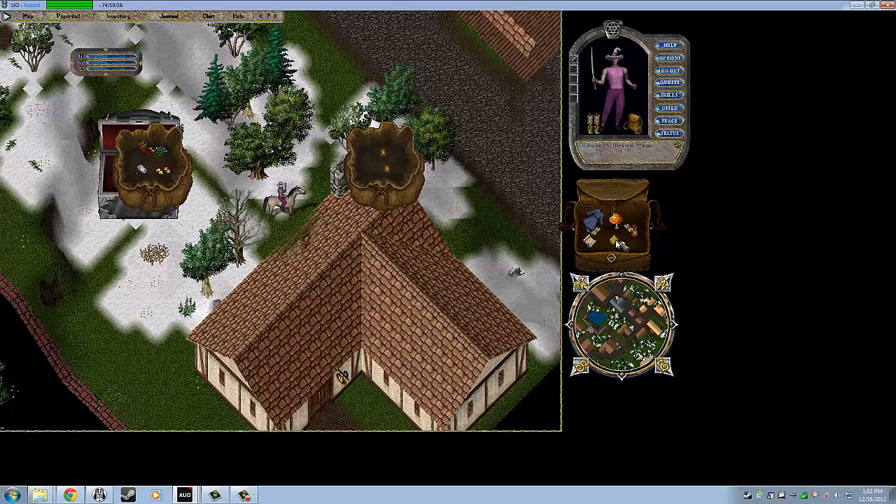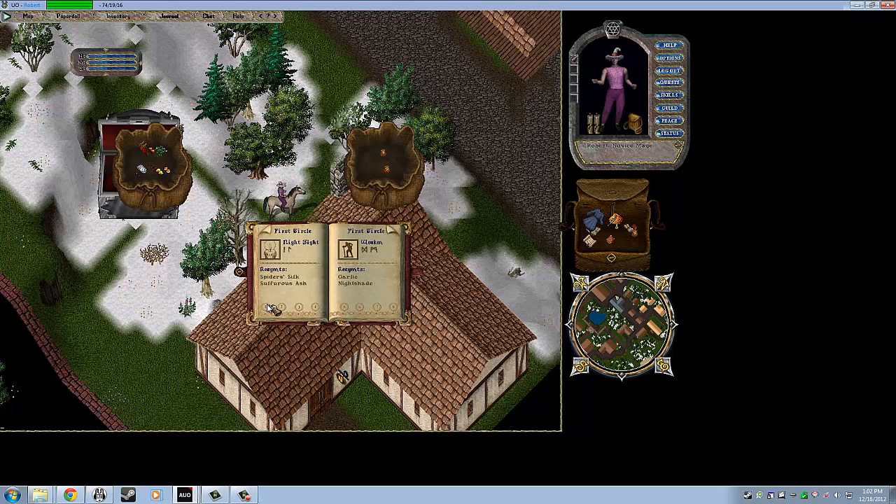And here's our spell book — this little thing. If it happened to start up here, you can just left click and drag it. You don't need to have your spell book equipped on your actual paper doll. In order to cast spells, you just have to have it in your backpack. Double left click it and it'll open it up to the first page. There are eight circles of spells in Ultima Online, and you start the game with three spells in each circle. You get new spells by buying scrolls — we actually have two in our inventory right now. If I left click on them, you can see the 'add to spell book' interface. You click 'Add to Spell Book' and left click on the spell book. We already have Magic Arrow, so we can't add it.